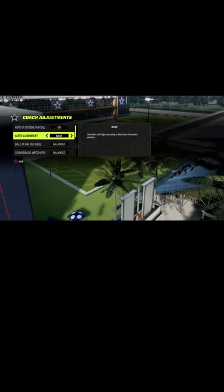The coaching adjustments I would like you to have set here are auto flip on, auto alignment set to base, and then really important, we're going to put our flats at 30 yards.